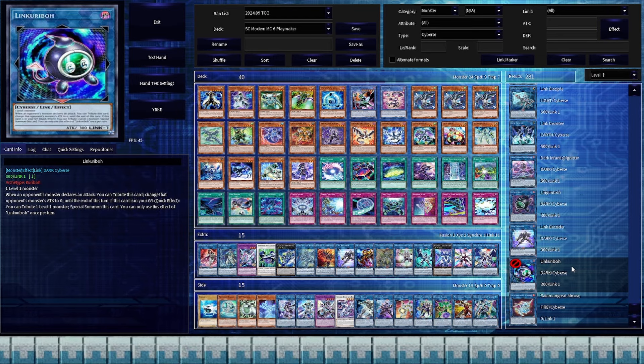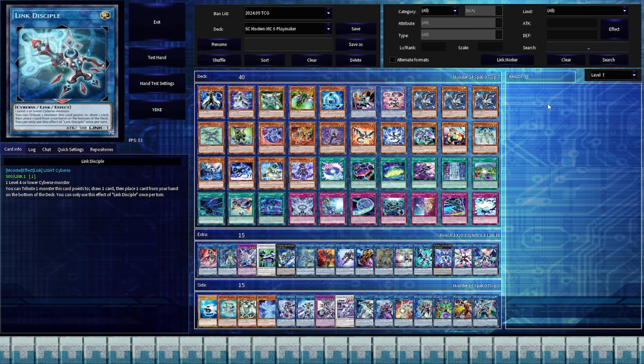There are a lot of Cy Burst, CyNet, and Link Backrow that I didn't include, but they either just don't do enough for the deck, or they were dropped in favor of cards that more closely oriented around Yusaku's Ace Monsters. That pretty much does it for the deck. Let me know your thoughts down below. Until next time, I've been WhamBamDuel, and I'm always happy to see you.